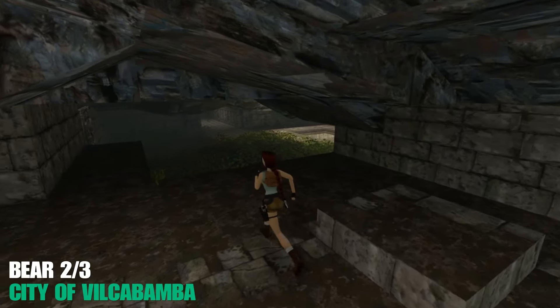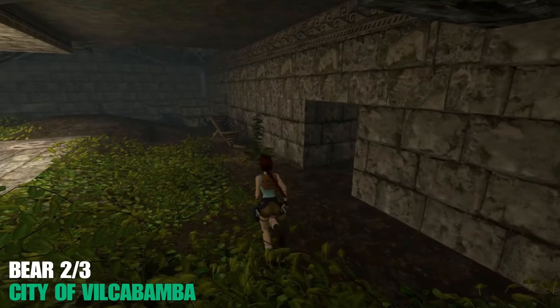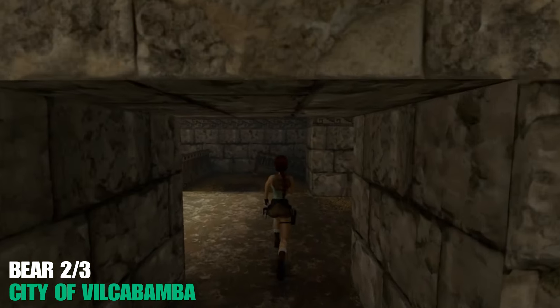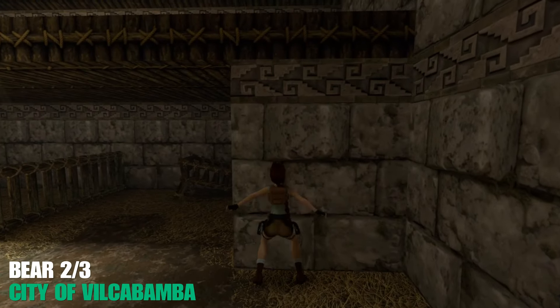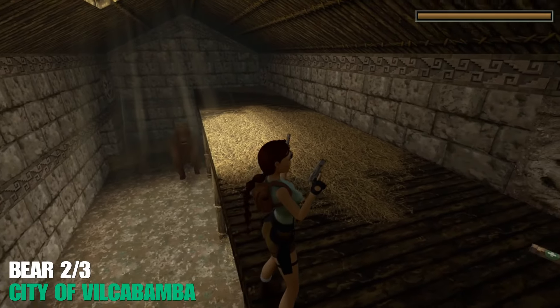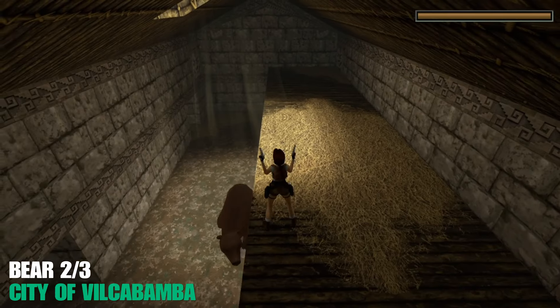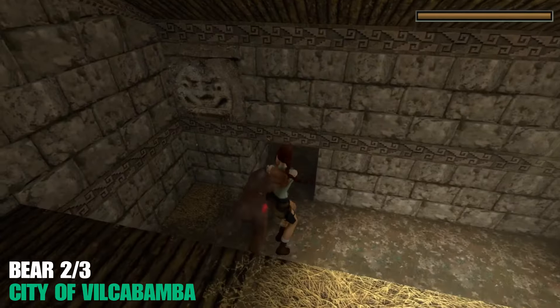The location of the second bear is right at the start of the city of Vilcabamba on level two. When you get to this room at the start, hang a right. You want to jump right up here — that way you can be safe and look at the bear and wait for him to stand on his hind legs. I find it easy if you hold down the left trigger button; you're able to look around without the camera moving all over the place.